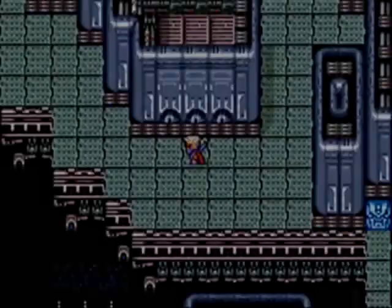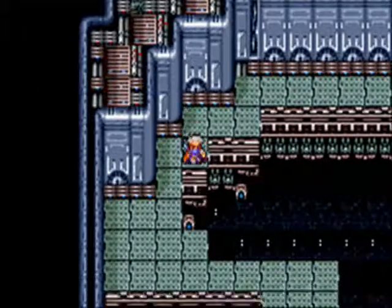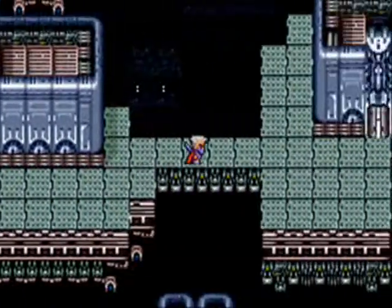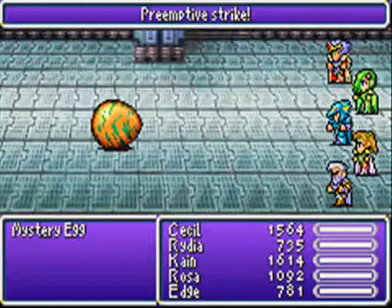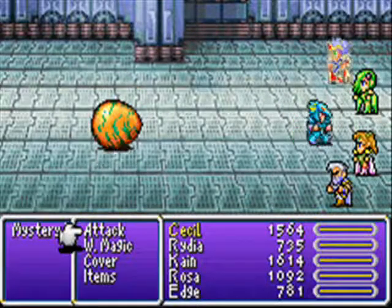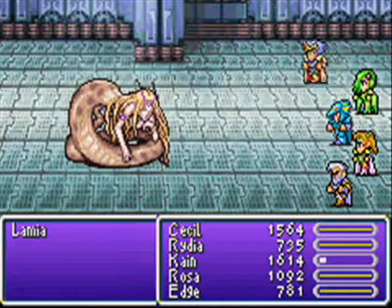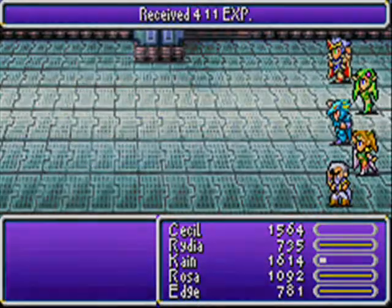And onward and upward. What is over here? A monster — Mystery Egg! I know what these do now. When you kill them, they hatch into a random monster — it can be any monster in the area.